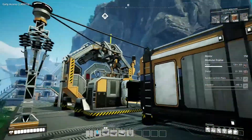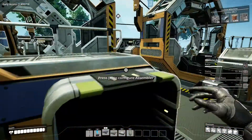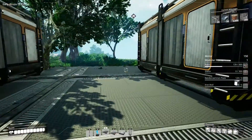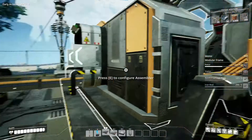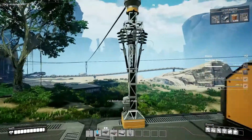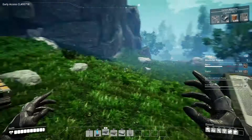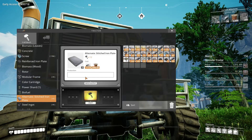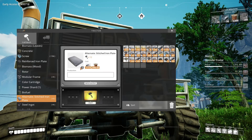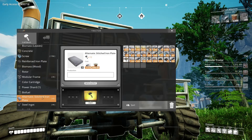The biggest problem we're having is screw production because we can't keep up. This one is producing our rotors which we need for our stators, which we need for our motors — we're only running at about 50% because of screw production. This one is also doing our reinforced plates with the same problem. We found a few hard drives exploring last episode and I've unlocked a couple of recipes — one of them is the stitched iron plate alternate, which lets us use iron plates and wire to produce three plates as opposed to using 24 screws and four plates to produce one.